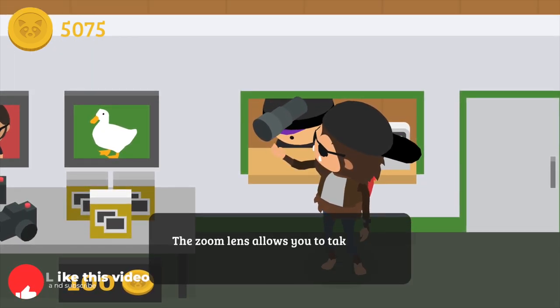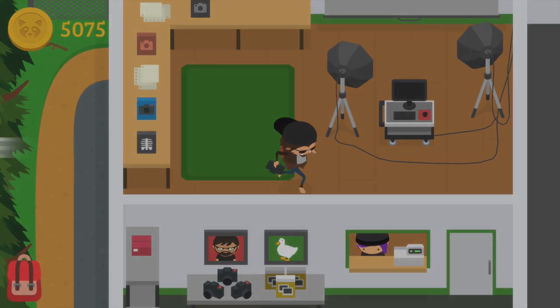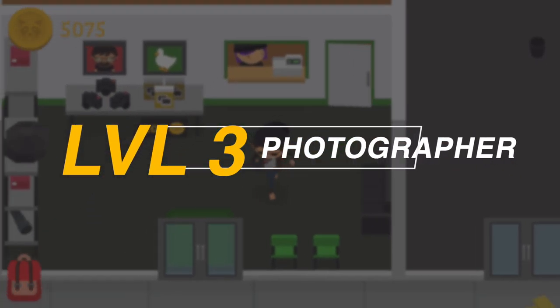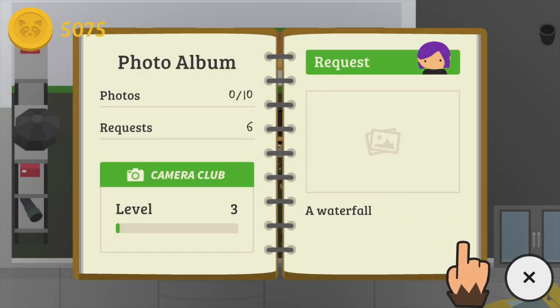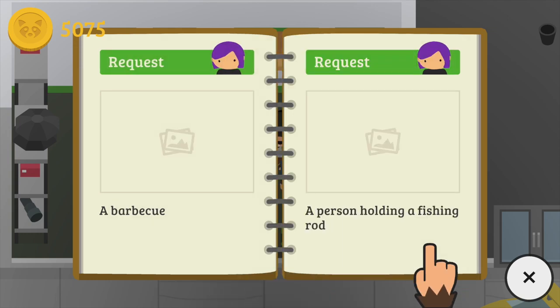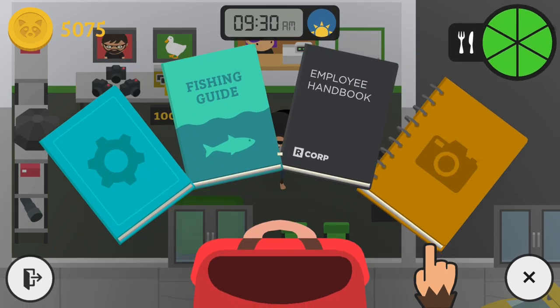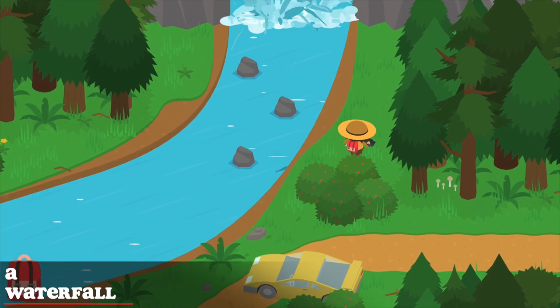For Level 3 challenges, you will need to take six photos: a waterfall, a pile of wood logs, someone wearing glasses, a barbecue, a person holding a fishing rod, and some various kinds of pizza.